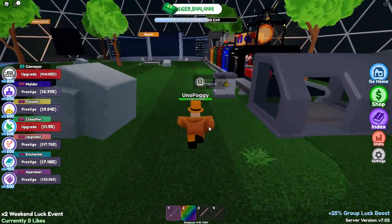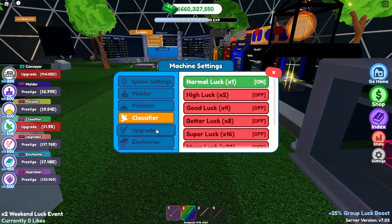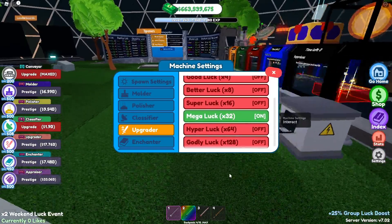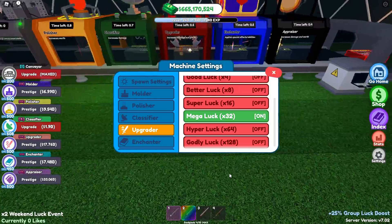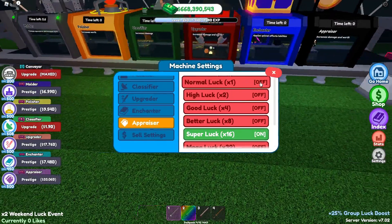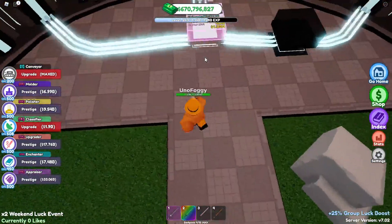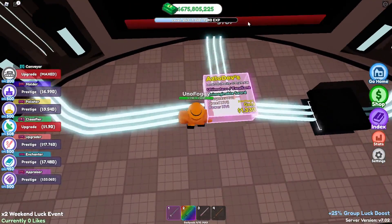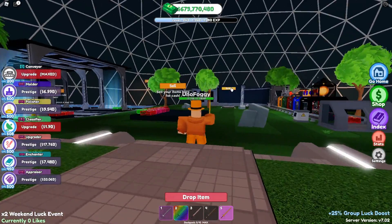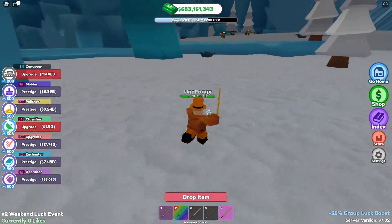In terms of the machines, I have all my things on times 16 apart from my classifier and the upgrade, which is on 32 times because that's the only one that can go through instantly whilst being on level 500. The rest are on 16 times — I don't know why it works that way but it just does. It's going up a little bit — it's now doing 3 billion, very nice. Let's quickly jump over to the icy planes biome.